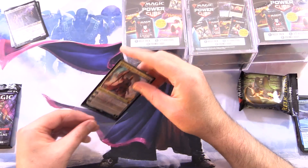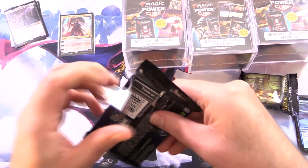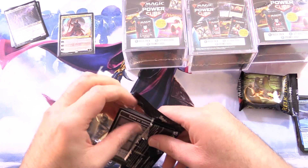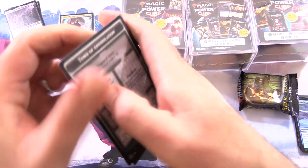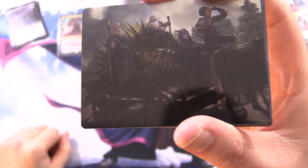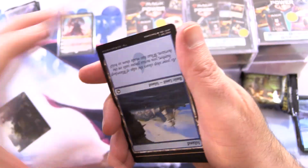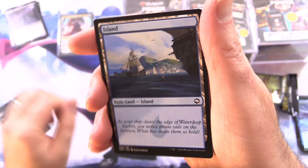So a nice Mythic to start, which really whets the appetite for more. By the way, these are $19.98 or thereabouts from Walmart. For some reason Meyers had them for $23.99 — bit of gouging if you ask me. So we've got Grim Bounty, and a Foil — very hard to see — Foil Island.